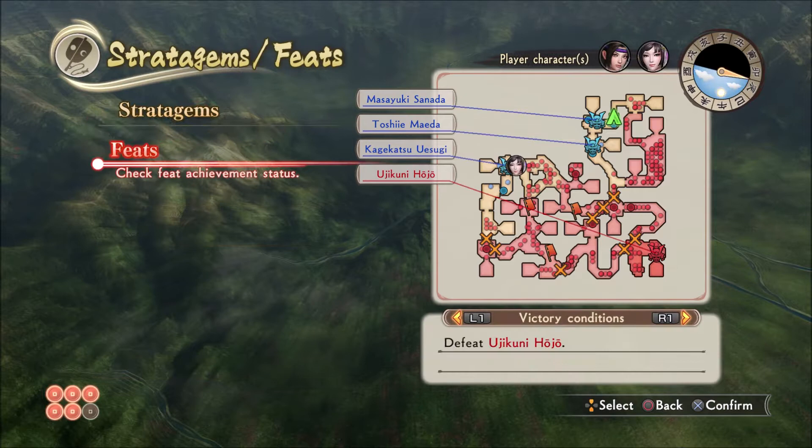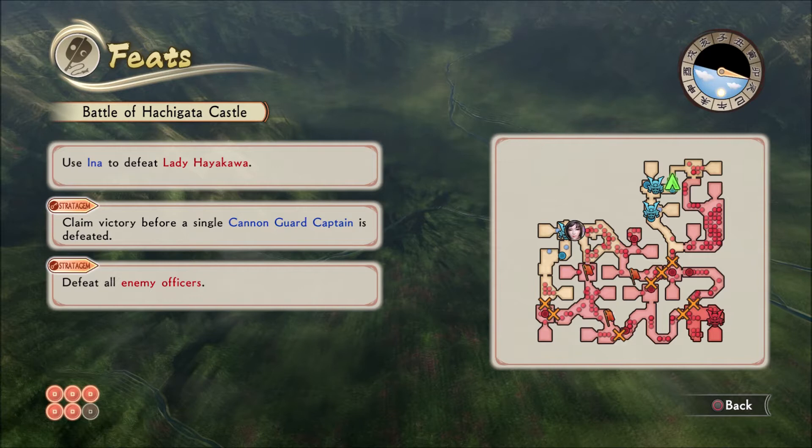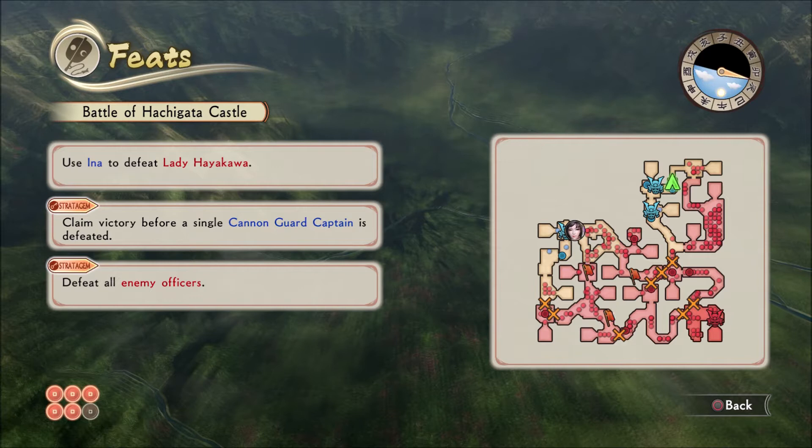Our feats are: when Lady Hayakawa appears, we probably don't want to fight her until the plot stratagem plays out, but then we've got to use Ina. Otherwise, we just want to make sure we take care of the cannon guard captain or captains. We are split at two different starting points, which is interesting, so I might be jumping back and forth. Basically, defeat all the enemy officers.